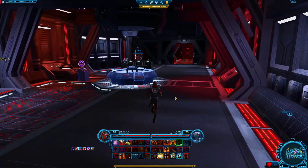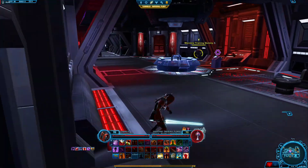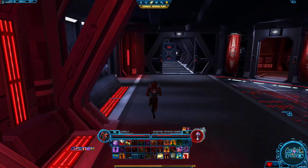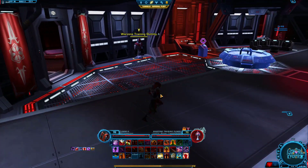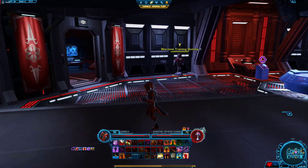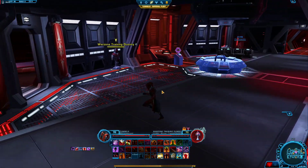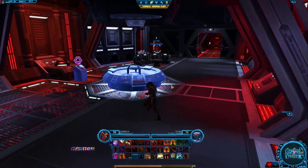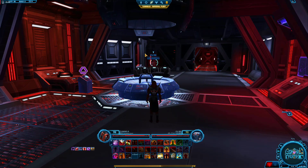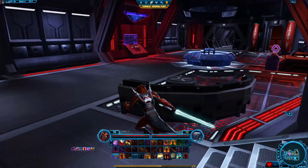Intercede — leap to a friendly target. Juggernaut does not have two leaps like Marauder does if you spec for it. So once you use a leap, it's on cooldown. But let's say you leap at somebody and they get away and you have no way to close the gap — just look for your friendly players around the map as the next target, or someone who's close to another target, and you can intercede on them and then start beating up the nearby enemy.